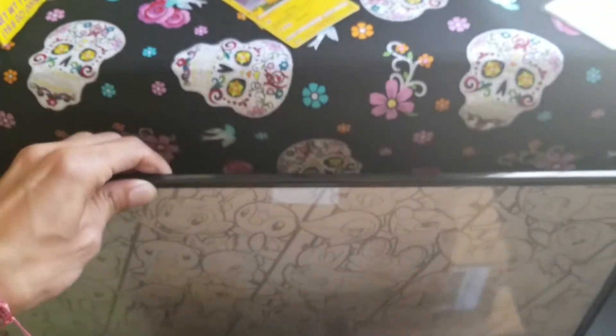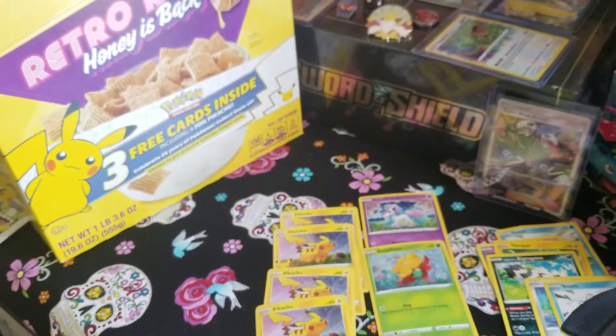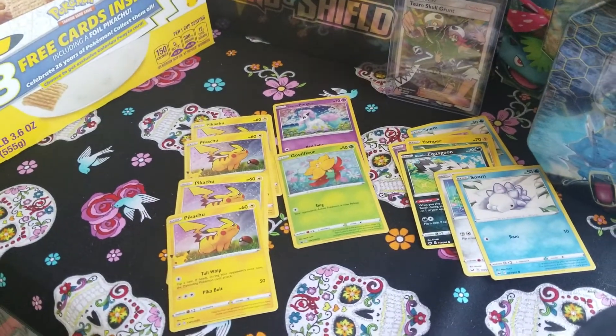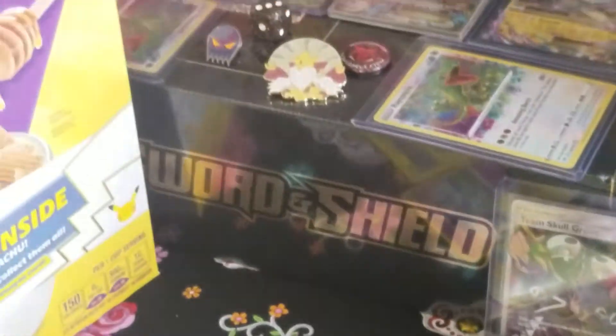I also wanted you guys to check this out — I got this at the Pokémon Center. It's just a giant Pikachu poster, 25th anniversary. The first one I got was kind of smashed on one end, so I got a second one. I had to go to Walmart to buy a poster frame, so that's why I was able to get these Golden Grahams boxes with the free cards inside. Now I have four boxes of Golden Grahams to eat for breakfast, lunch, dinner, and a midnight snack. Thank you for watching, Skolies. Remember, no one likes disrespect.